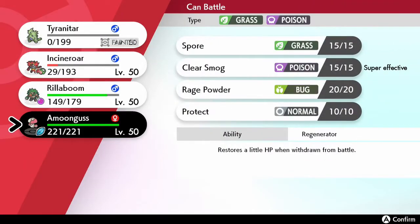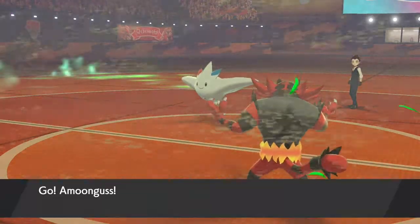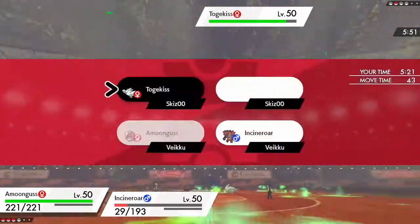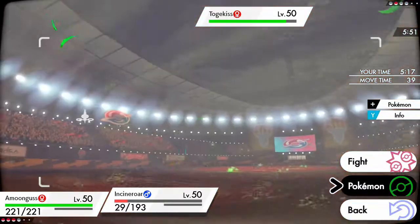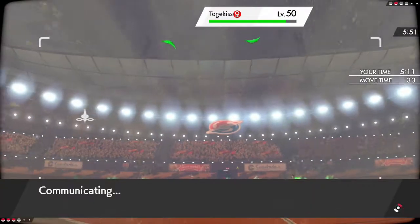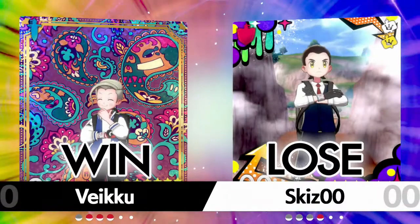How should I deal with this? Amoonguss is probably going to get Air Slashed. I can't really hit this Togekiss to be honest — that's actually not amazing. I got a Parting Shot there; I don't know why I did that. Okay — first win with this team! Great.